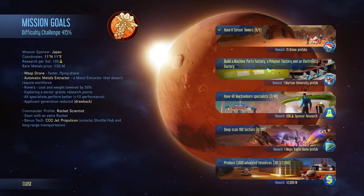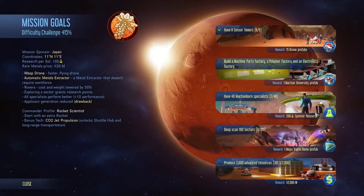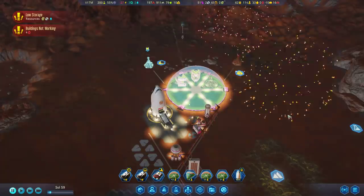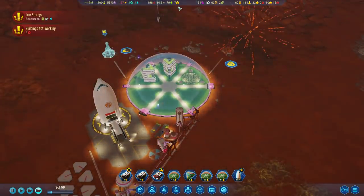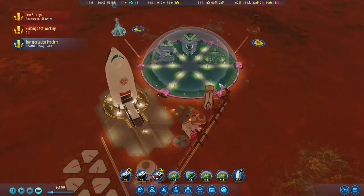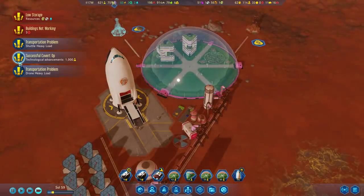Once we get the electronics factory, that'll give us a Martian University prefab. If we have 40 Martian-born specialists, we get more free science. These are things that are happening. We still have no electronics, but we do have some rare metals. And we do have some unemployed people - they might shuffle around a little bit. Successful covert ops! So you don't steal a technology, you just steal tech points. Still, that's pretty good.